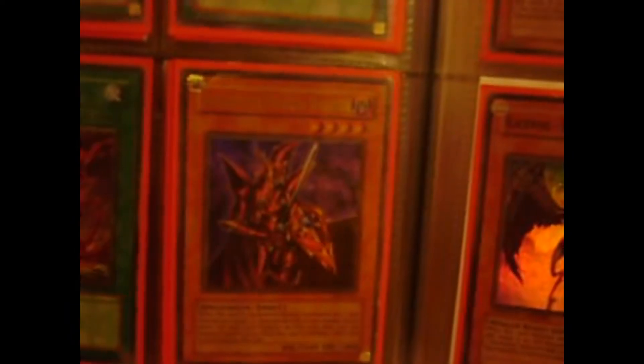Elemental Hero Stratos. Blackwing Armor Master. All the Exodia pieces from Dark Beginning, and then Exodia the Forbidden One. Emergency Teleport. Two Lore of Darknesses. Three Dark Eruptions, Breaker.